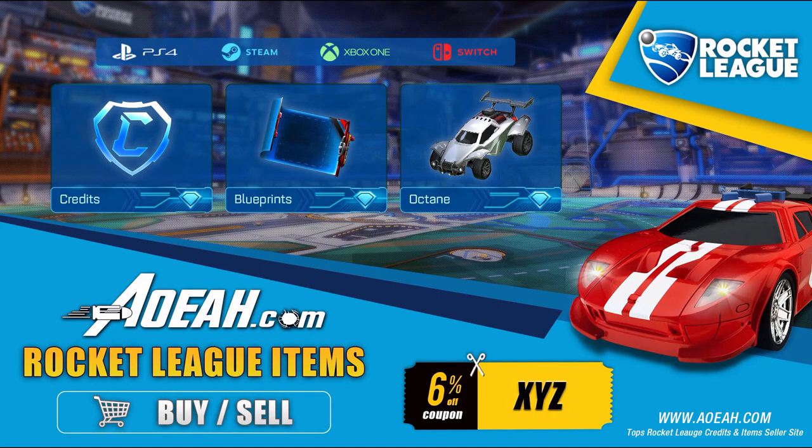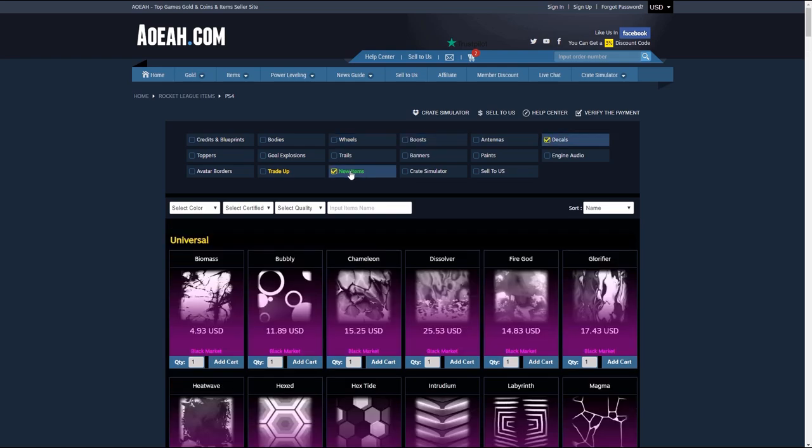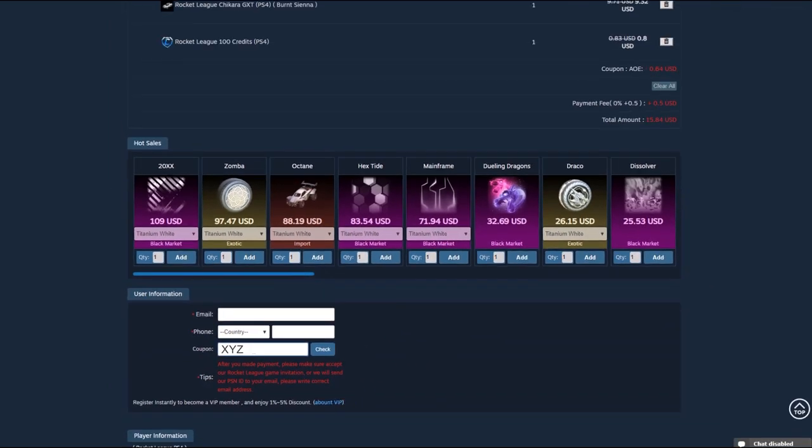Hey guys, just before this video starts, if any of you guys are looking to buy or sell any cheap Rocket League credits, blueprints, items, basically anything you want, AOEAH is a third-party website that buys and sells Rocket League items. If you want to check it out, use the link in the description and use Code XYZ on your checkout for 6% off your order.